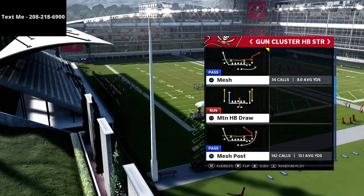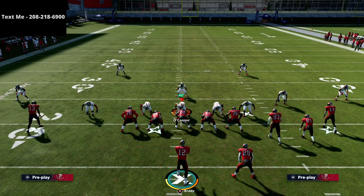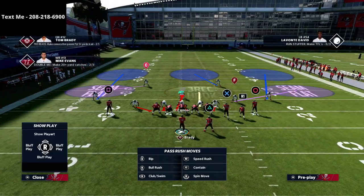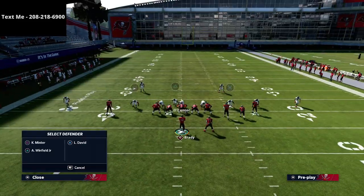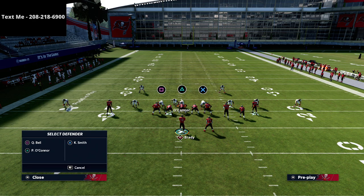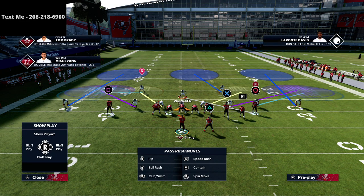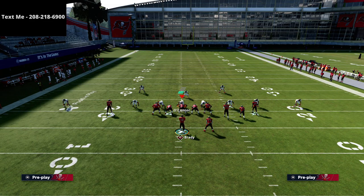We're going to be focusing on a very specific type of concept — basically spacing. It's not necessarily play-by-play; certain plays help and certain plays won't. What this is designed for is when your opponent is base aligning and dropping everybody in coverage — something as simple as two vert hooks and then guarding your best receiver every single time. We're going to show you how to beat it.